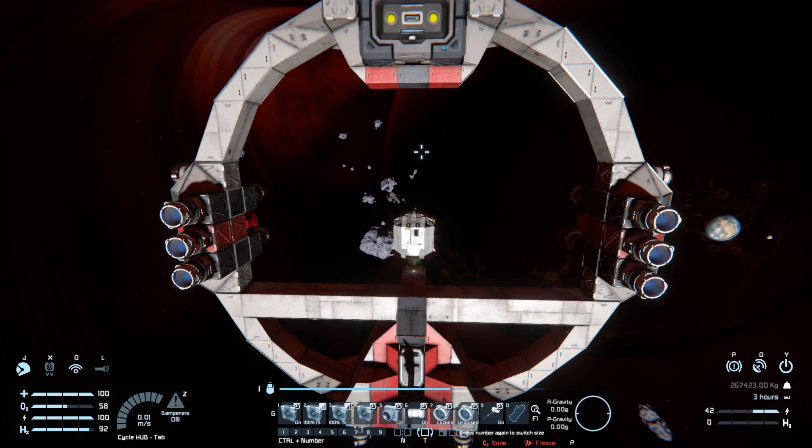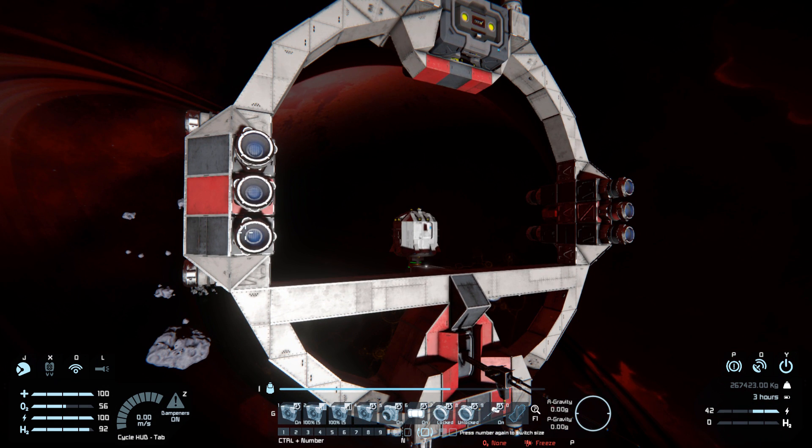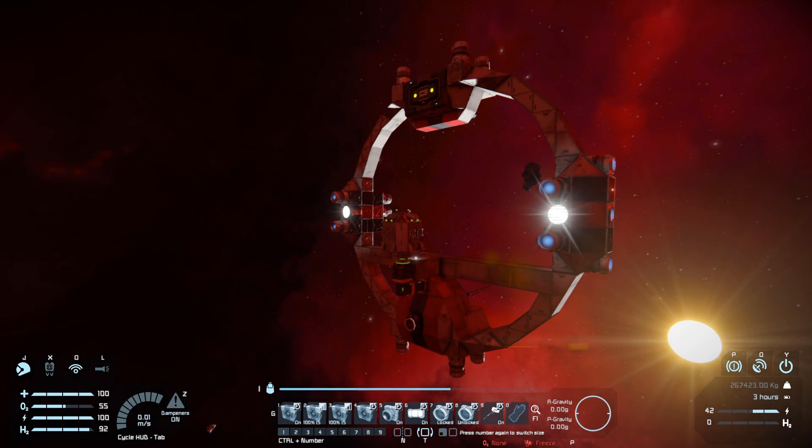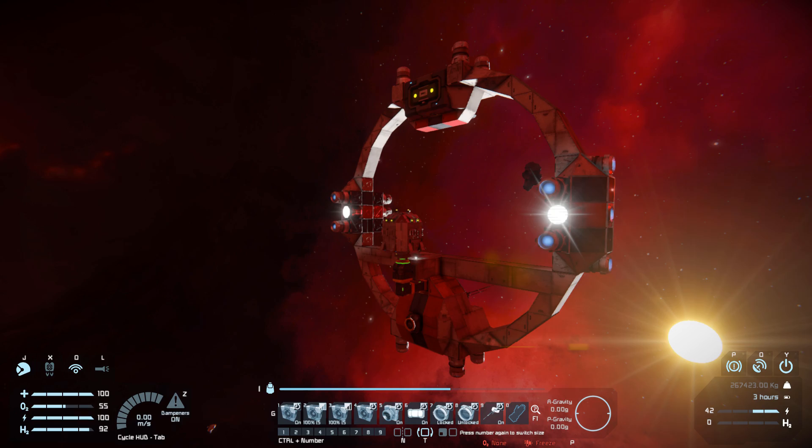As for the actual hotbar controls: number one is for the jump drive on and off; two and three are to control its range; four is to jump; five is for the spotlight; six is for the interior lights all the way around the ring; seven and eight are for the connectors - seven is for the one I'm connected to, eight is for the one down there, so you could connect two ships up to this if you wanted to; and nine is for the antenna on and off.